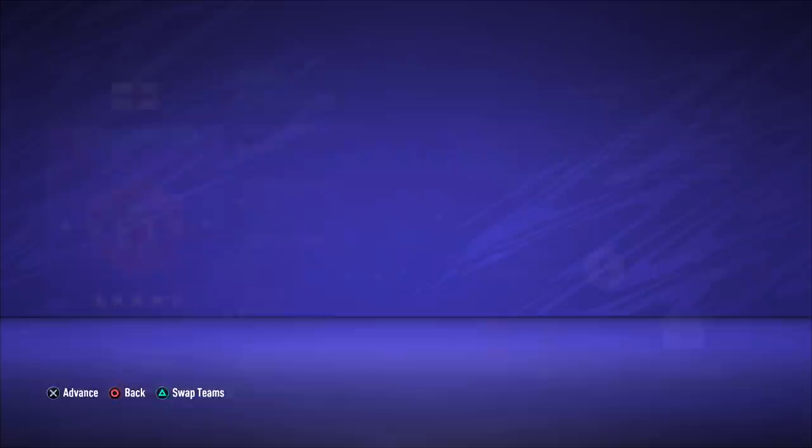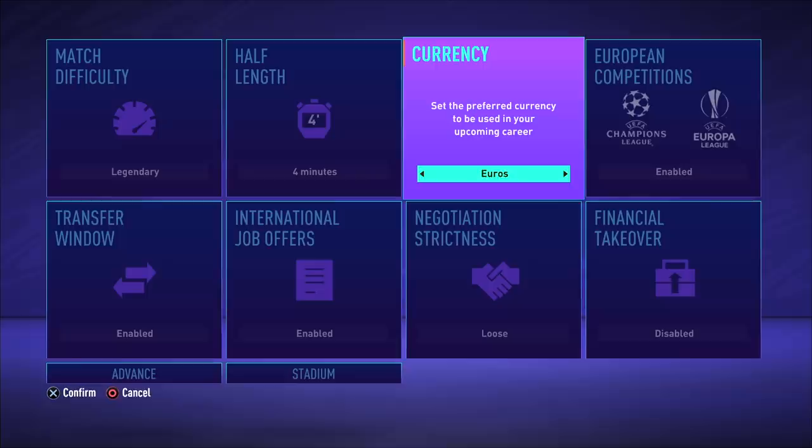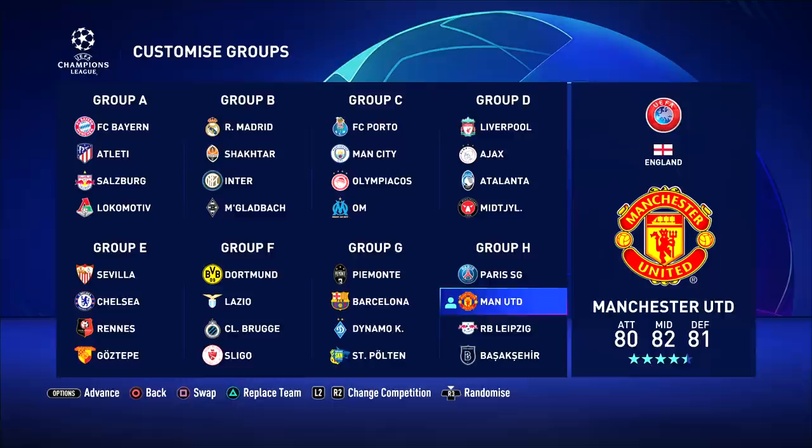Of course we have to pick the mighty Manchester United — not really mighty anymore, but we do have some good talent in the squad to begin with. Going through the settings, we're going to start on Legendary Difficulty. Ultimate will be a little bit scary, so we'll see what Legendary is. I'm going to turn competitor mode off for the time being. Here's a look at the group stages of the Champions League — we've got PSG and Leipzig as well. Not going to be an easy group at all, but I think we can get out of it if we get some good results.